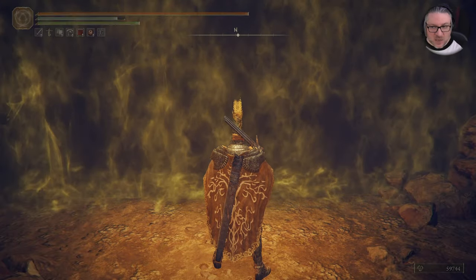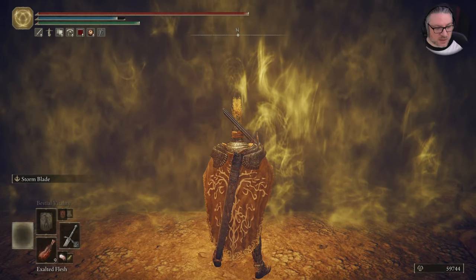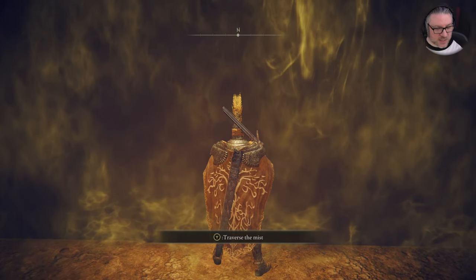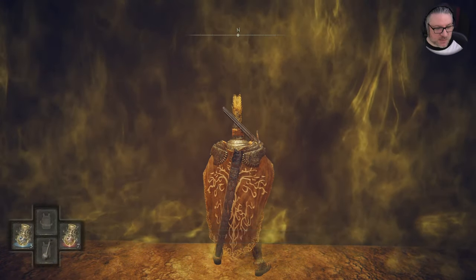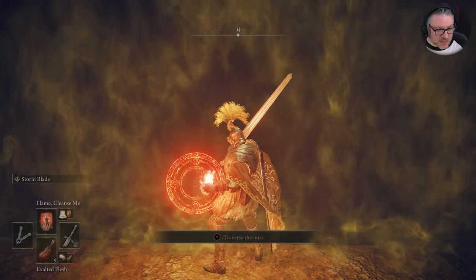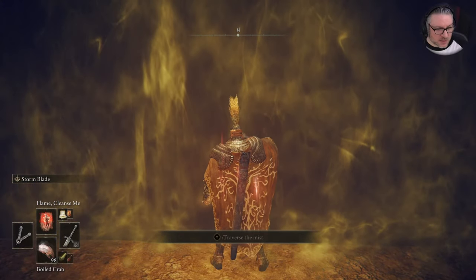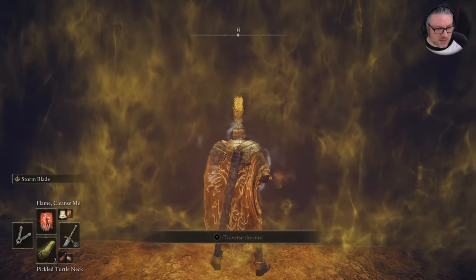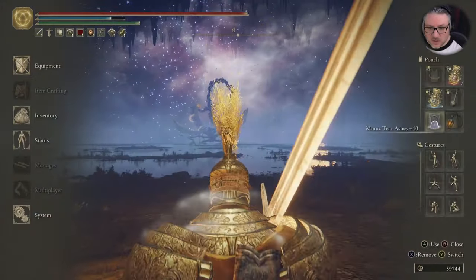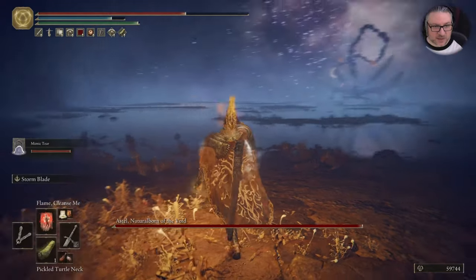I'm going with the Mimic Tear. That's a pretty good choice because two big thuggy guys like us on one, whatever this thing is, is going to be probably a decent fight. We probably have a fighting chance to win. We're going to Turtleneck, Ritual Flesh and Crab, and then summon ourselves our mini-me. And oh boy — it is Astel, Natural Born of the Void.